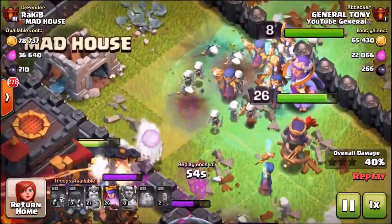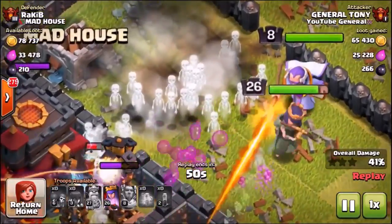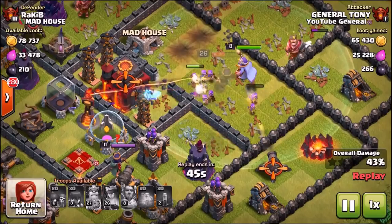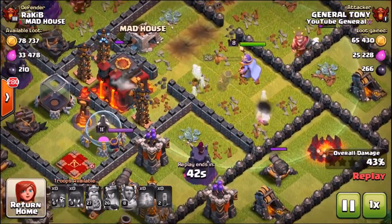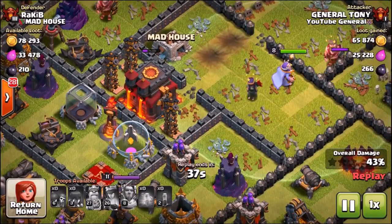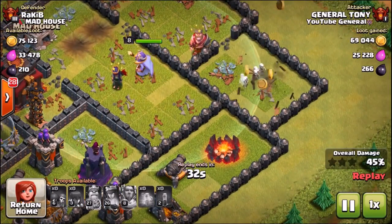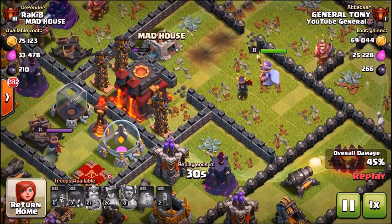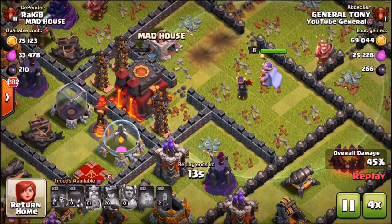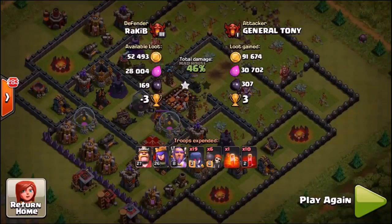As many of you know, skeletons no longer trigger traps. But watch this — all the witches are gone, it's a graveyard of witches. Does anyone even use them anymore? Somehow, just like the first raid, I managed to clutch the victory — the Grand Warden is still alive, turns back to the Town Hall, and secures me the one star. This just demonstrates how bad the witches and clone spells are.